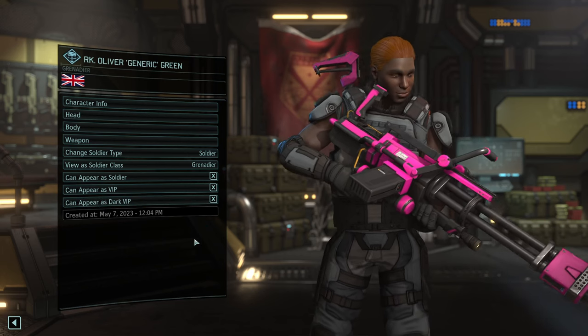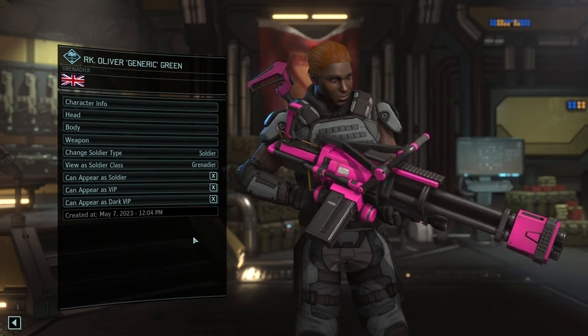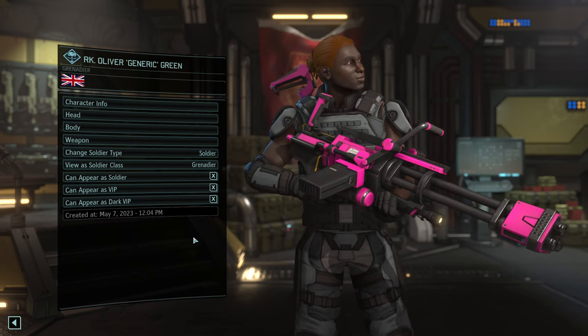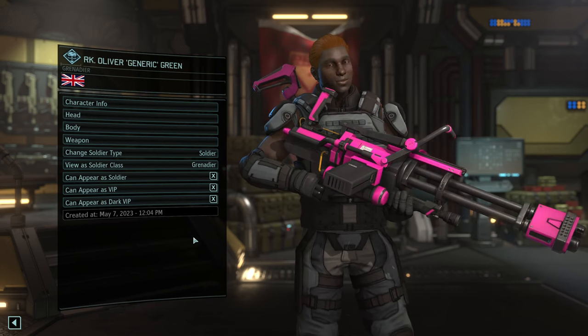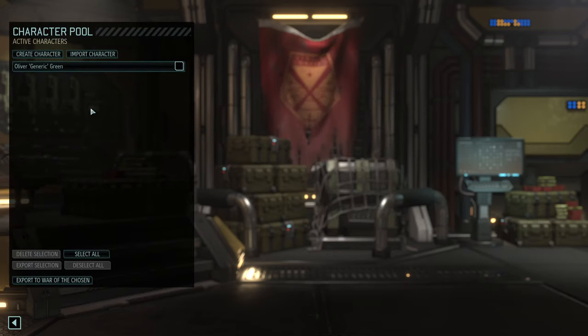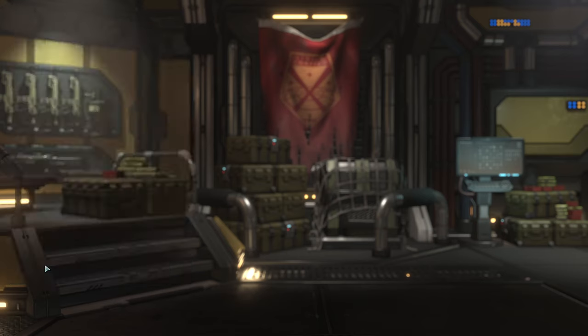If you select VIP or Dark VIP, you'll be more likely to appear, but might show up just as a one-off plot element in a mission, as somebody who needs protecting or assassinating, respectively. Once you've finished creating your avatar, click back to return to the character pool. Tick the box next to the character you've just created, then export selection.